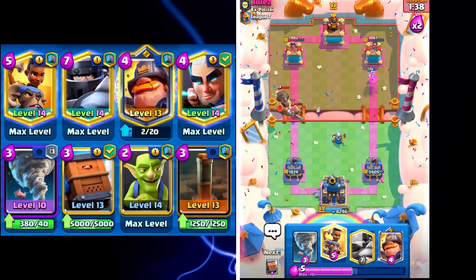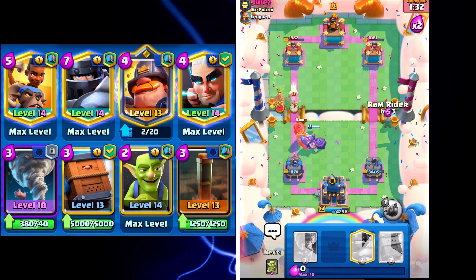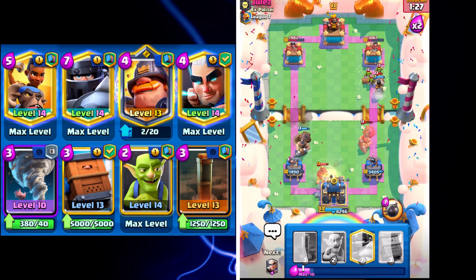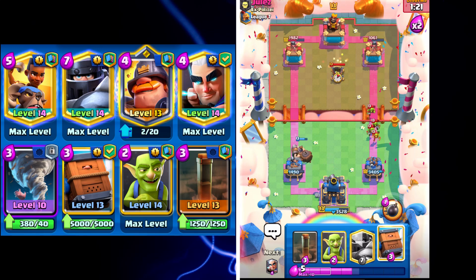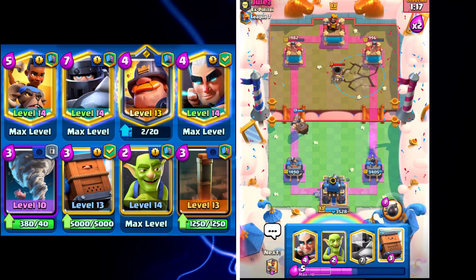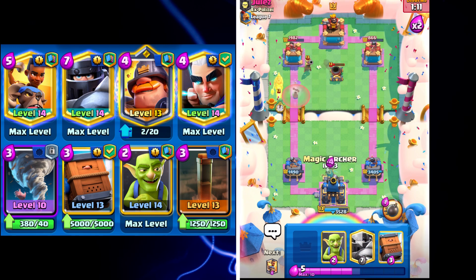I might go Mighty Miner for his Mighty Miner actually, and I'll go Ram Rider here — get my Tornado ready. He's probably going to get a hit but that's all right. We prevent a lot of the damage on that left side. I don't know why he would drop his Mortar right there because we're just going to Earthquake it for some free chip damage, and then get ready for another one of his pushes.